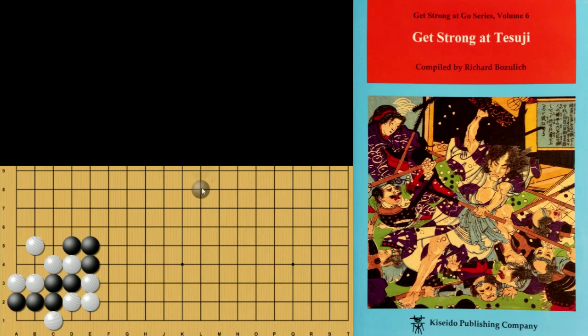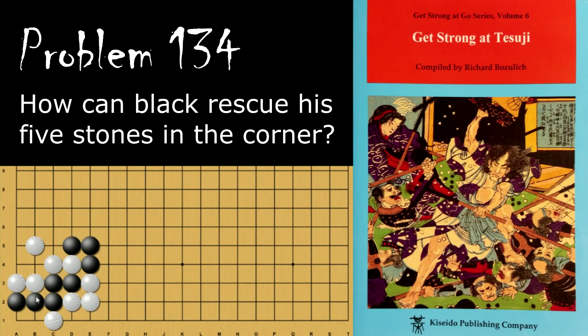Moving on to problem number 134 — Black is looking to rescue these five stones. How does he do this? Black's move is the throw-in, and this is a double Atari, so White needs to respond. Then Black can Atari these stones. If White connects, then Black will Atari the whole group and capture it.